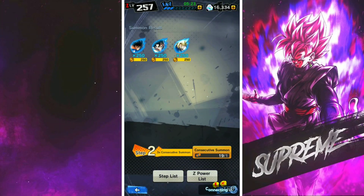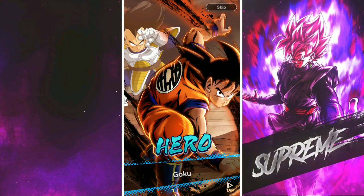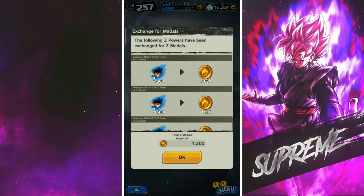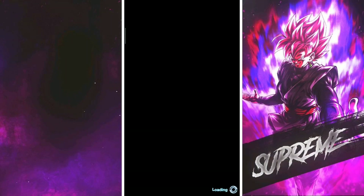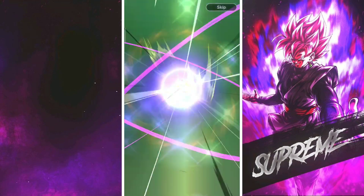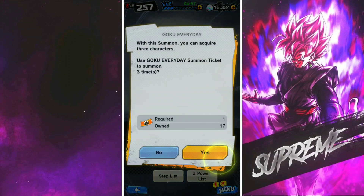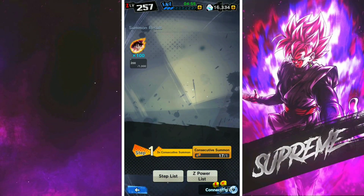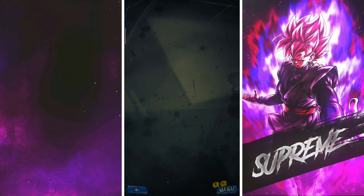Less than 20 left now, so we're getting to the tail end of this. I would like to get another Super Saiyan 4 Goku — that's what I want most. Not looking very likely. Another guaranteed sparking here — I don't need him. The fact that it's 100 Z powers just really pisses me off. Why did they make these ultra space-time rushes so hard? I don't understand — because you're not getting much out of it, I'm pulling everything at 100 Z powers.